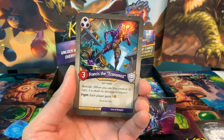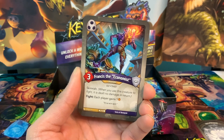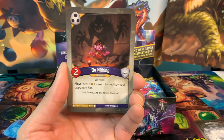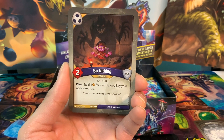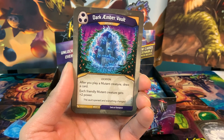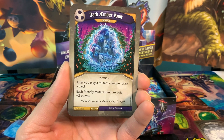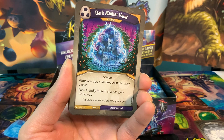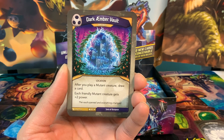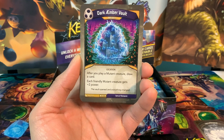We have Francis the Economist, a three-power creature with skirmish: fight, each player gains one amber. Bone to Thing is a two-power creature with play: steal one amber for each forge key your opponent has — good mid-to-late game swing. We have Dark Amber Vault, a rare artifact: after you play a mutant creature draw a card, and each friendly mutant creature gets plus two power. We'll definitely have to do a mutant count at the end — that's a really cool one.